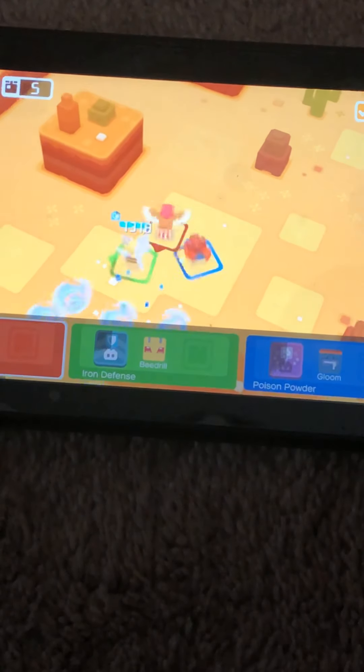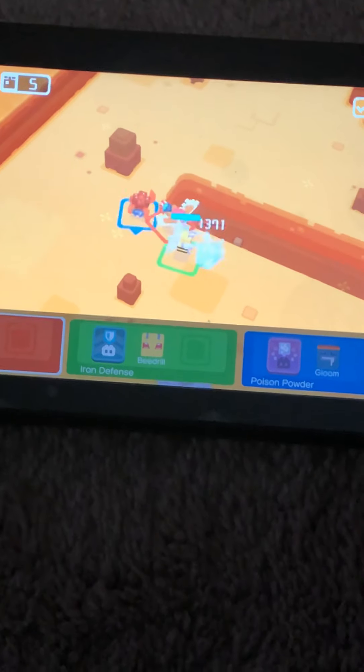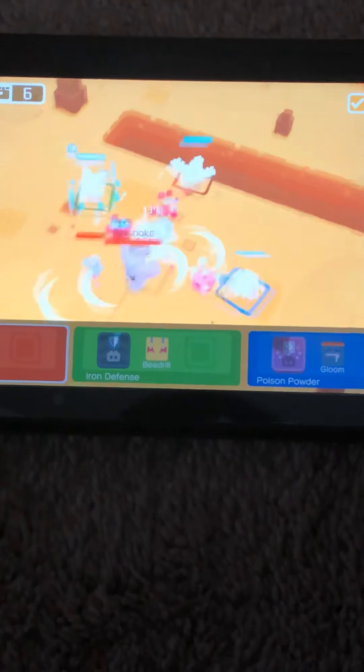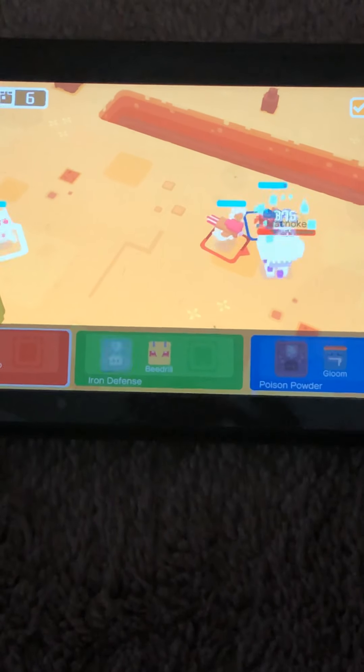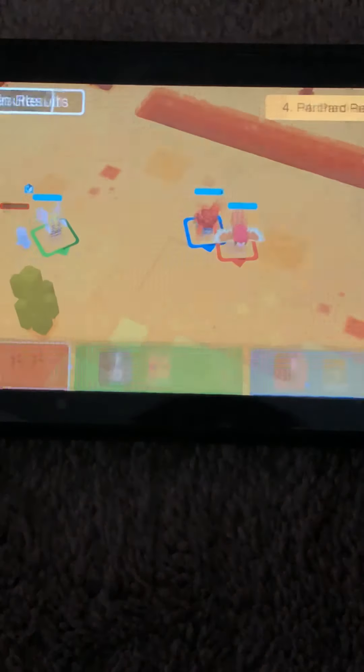They're doing pretty good. Are they at the boss battle yet? They're at the boss battle, guys! Come on, Pidgeot! He used it — Poison Powder! Let's go! Now you've got to pick it up.